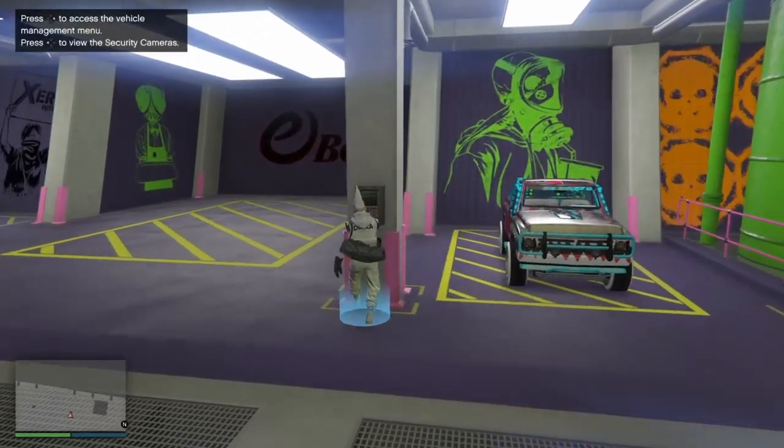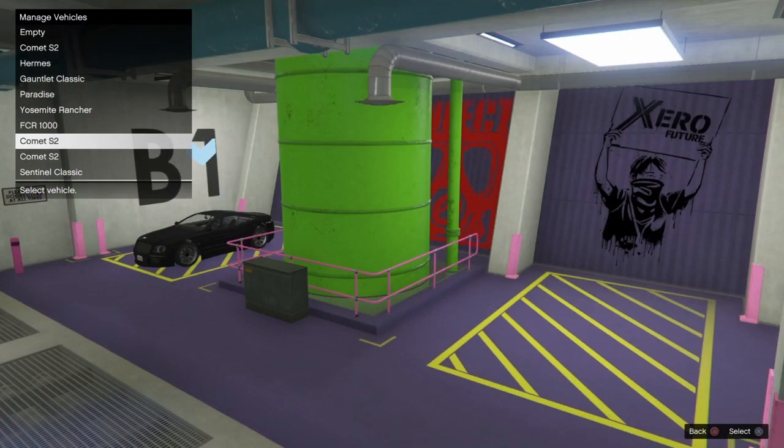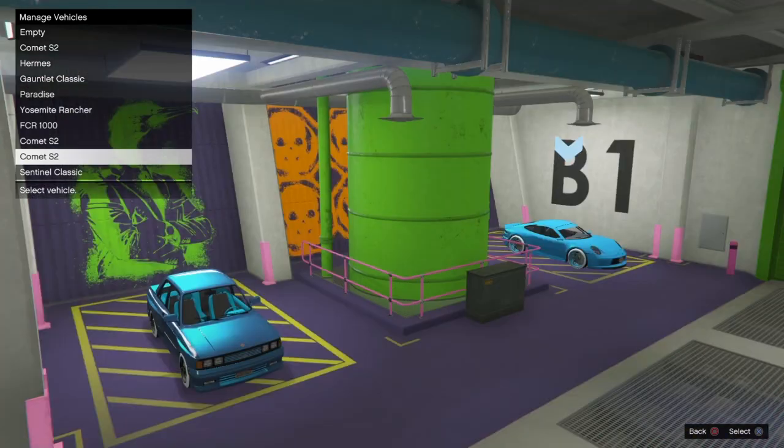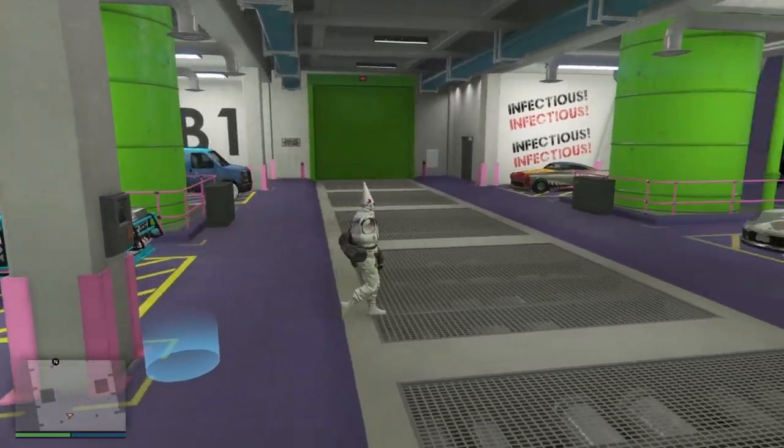Head to the blue circle again. If you've done it right, it'll say the S2 — or whatever car you're using — is over your magic slot. Then click onto your receiver, then click onto your donor. It'll say the S2 is over your donor — that's right. The car hasn't actually swapped; that's what you want to see.